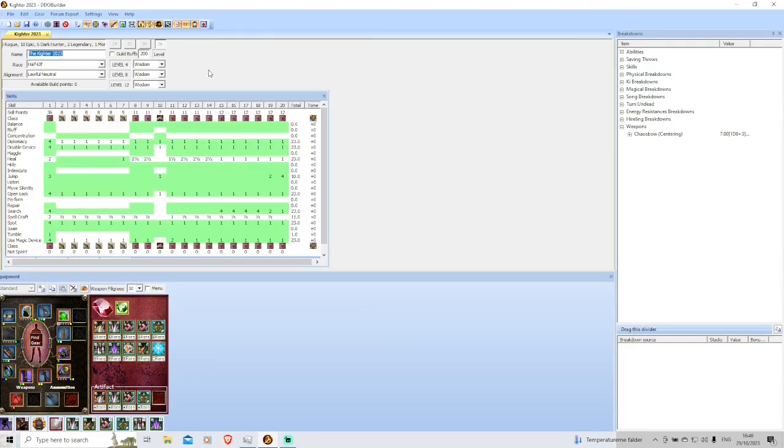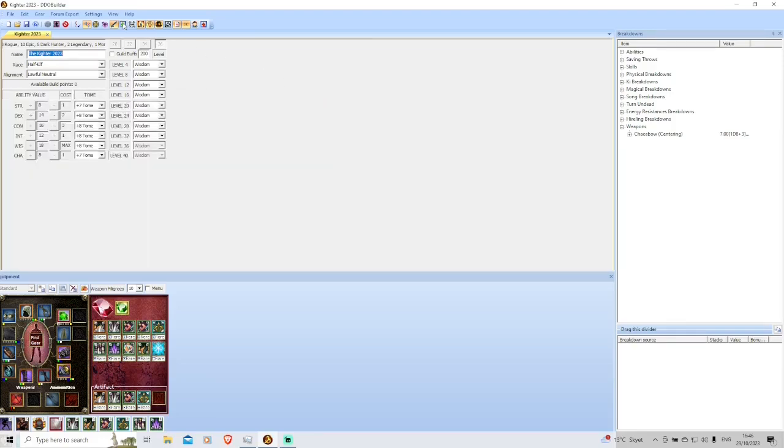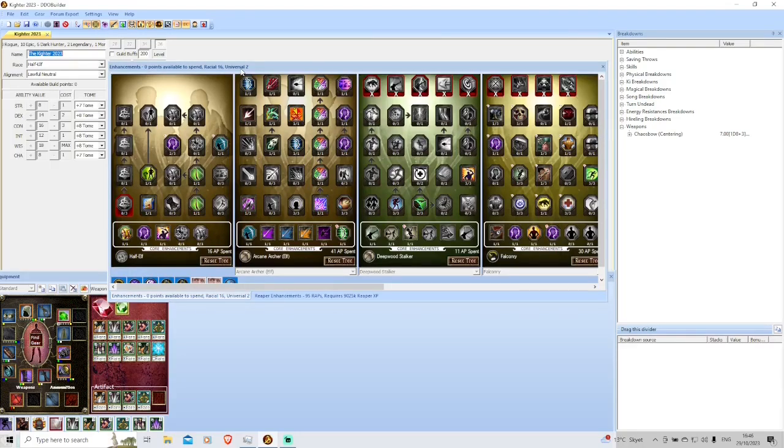These are my skills. I have the rogue skills, Use Magic Device, Diplomacy, Heal, and Spellcraft, and also a little bit in Jump. For my enhancement trees, I am a half-elf — I chose that because they have access to the racial variant of Arcane Archer and they also have a 20% ranged power boost. I then took...